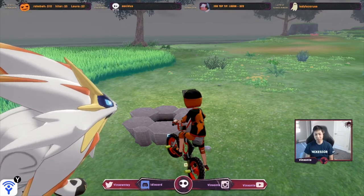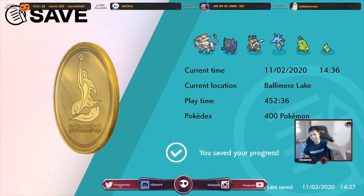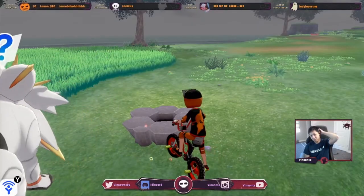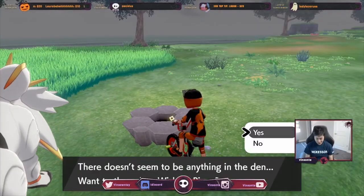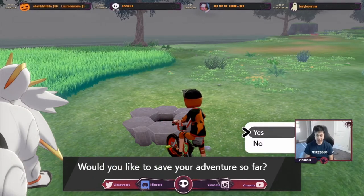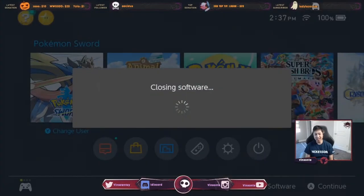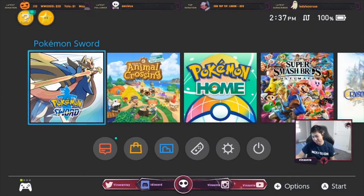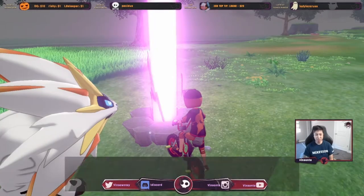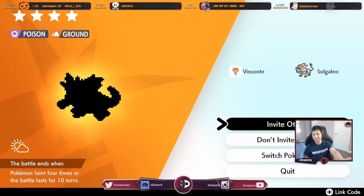If you want the guaranteed hidden ability, save right in front of the den. If you don't want the guaranteed hidden ability, just spawn a red beam. But if you want a purple beam, press yes here, then press the home button right away. If it didn't lag you'd see a red beam — restart the game and do it again until you get a purple beam. I got a purple beam just by resetting it once.